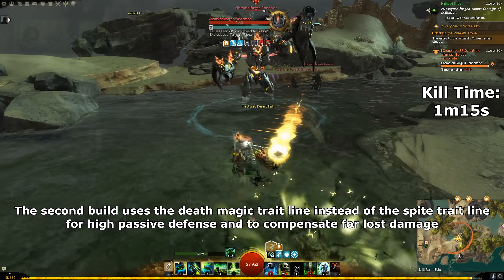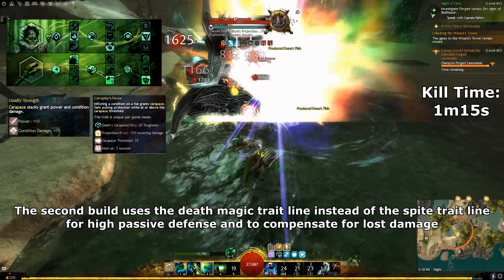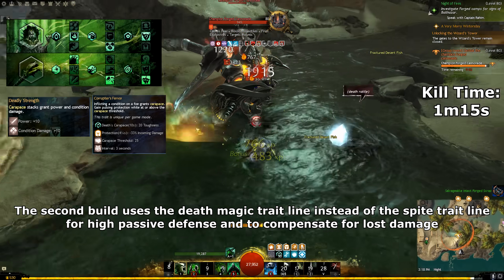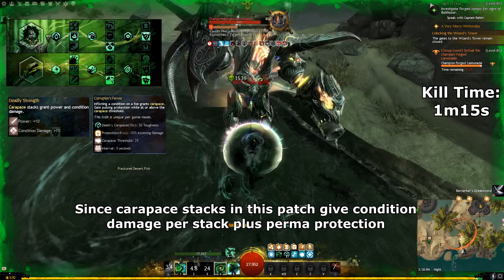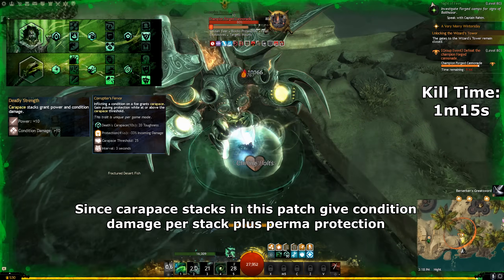The second build uses the Death Magic trait line for high passive defense and to compensate for lost damage, since Carapace stacks in this patch give condition damage per stack plus perma protection.